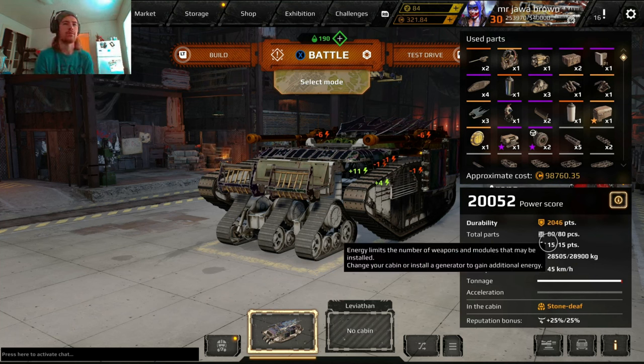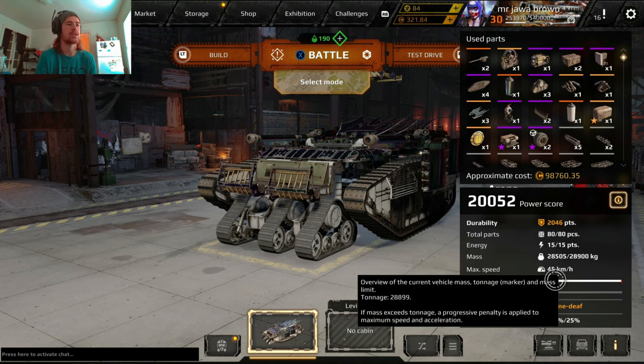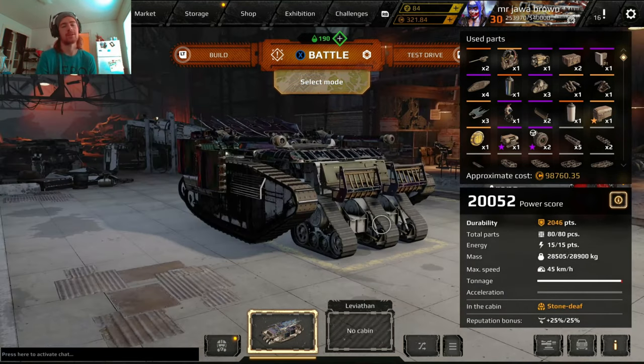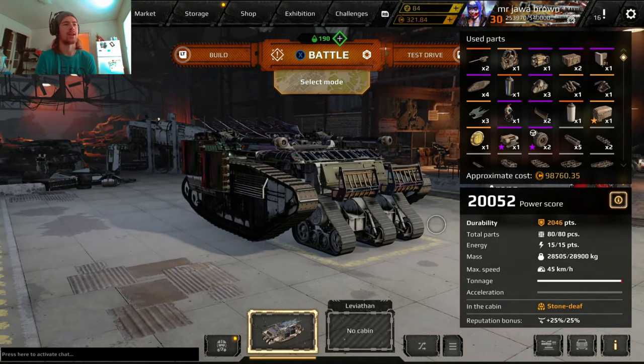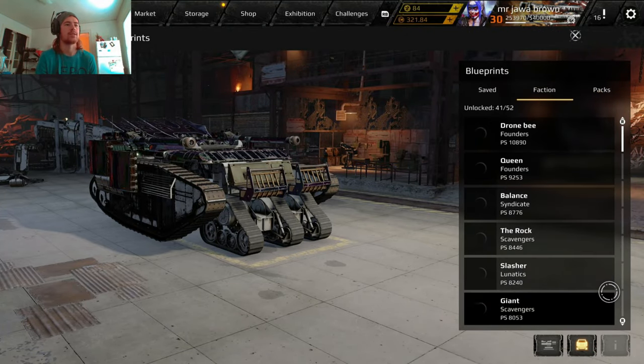It's very in-depth. You can go down to your power and see everywhere in the build where power is being added or used, which is kind of cool. It also shows your tonnage, speed, and so on. This is Hulk — I just put Typhoons on it — but that's where you find your power score.